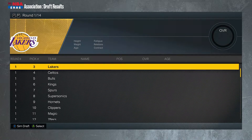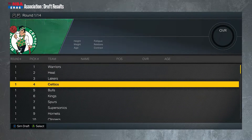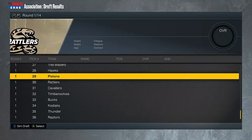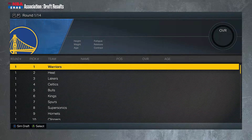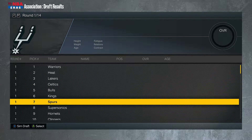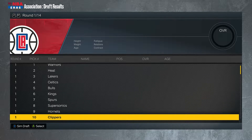This is the snake draft order, so having the first pick is great because you get the best player, but then you have to wait over 36 picks before you can get another one. 14 rounds total. The teams in order: the Warriors, the Heat, the Lakers, the Celtics, the Bulls, the Kings, the Spurs, the Sonics, the Hornets, the Clippers. I did add expansion teams to fill out the 36 teams.